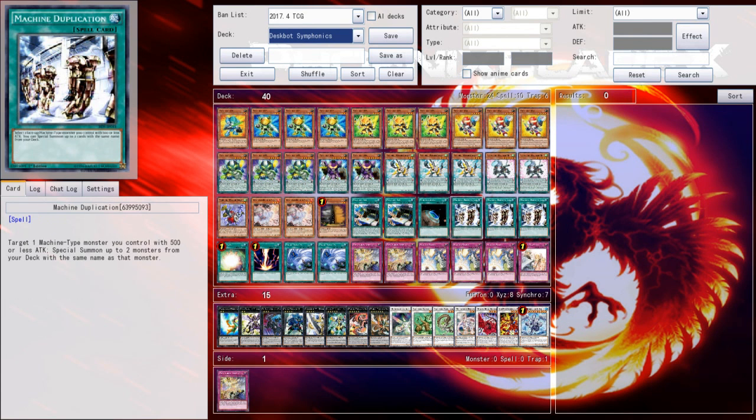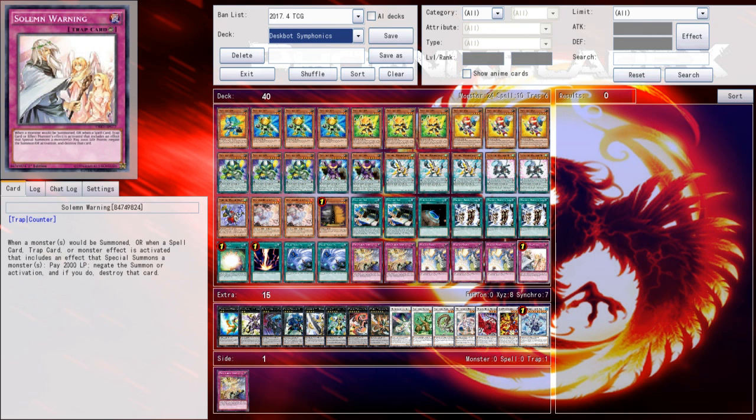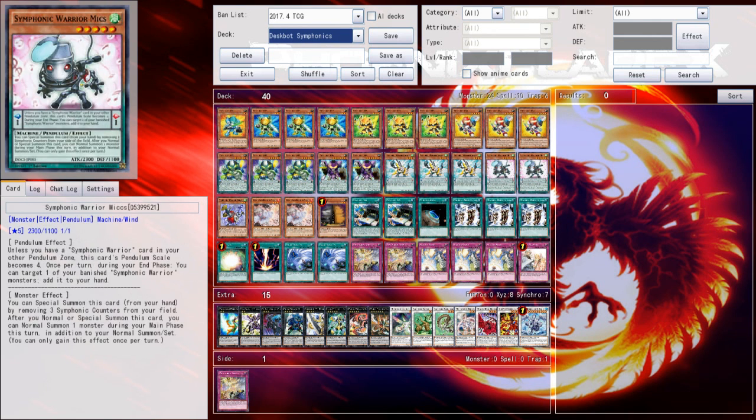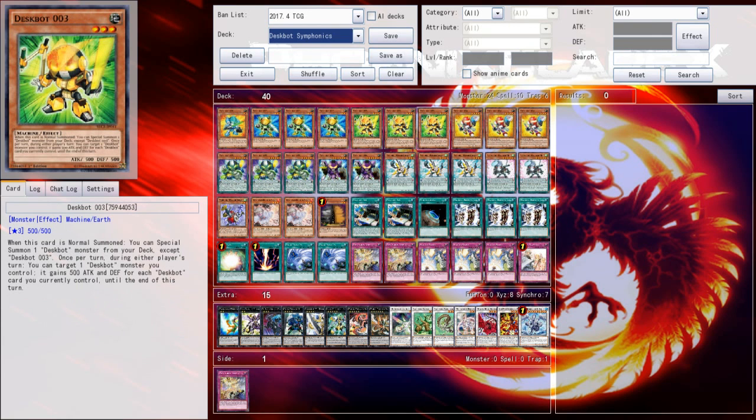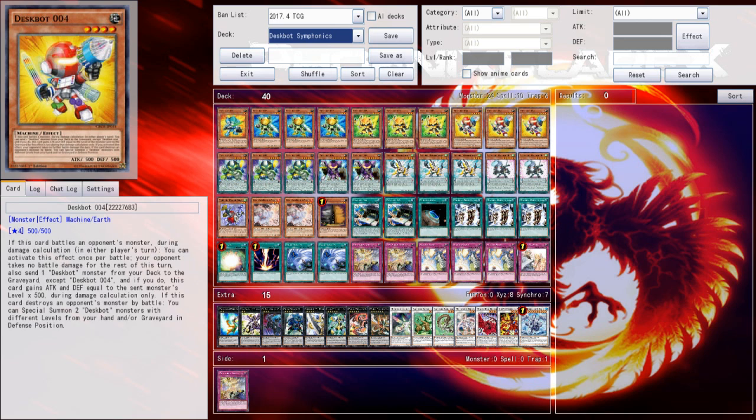The fact that it's a pendulum and can be pendulum summoned from the Extra Deck or from your hand is actually just a huge factor as well. It just happens to be the right level — being a Level 5 Machine, it just happened to be the right attribute, type, and level, and it happened to have a relevant effect. That card is just amazing for this deck in a very specific way. But anyway, that was just my little experiment — I plan on doing one more video at least with this Deskbot Symphonic deck because I really like Deskbots as far as an archetype goes.